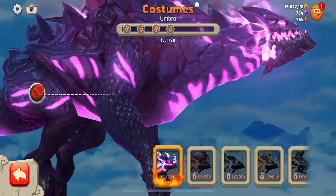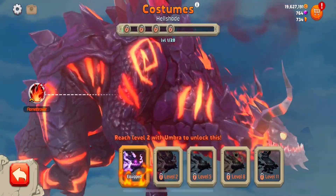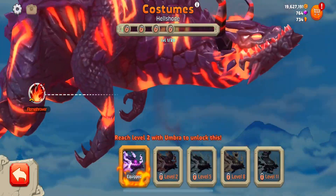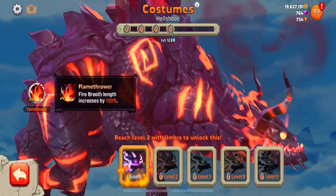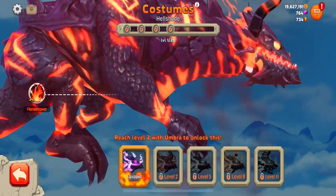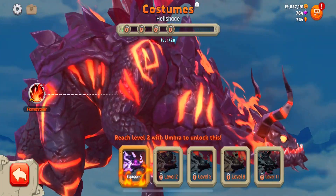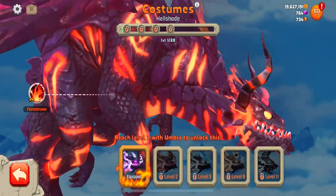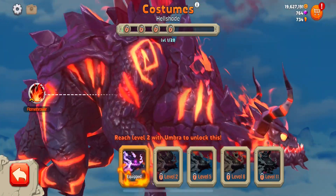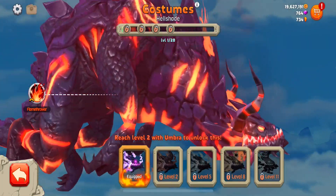Now the costumes - I found something so cool. Firstly, no costume - looks great. Costume Hellshade - looks amazing. And it adds, wait for it, fire breath length increases by 150%. I don't know if that means it's increased by one and a half times or if instead of ten it becomes fifteen - I think it would be fifteen, otherwise it'd be insane.